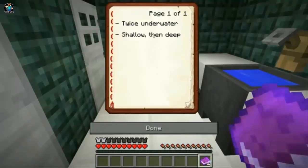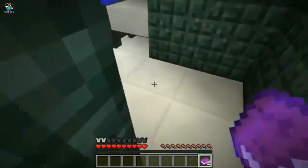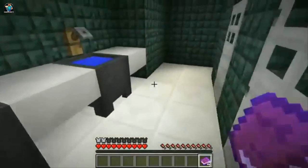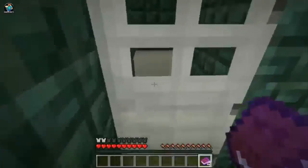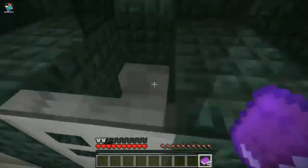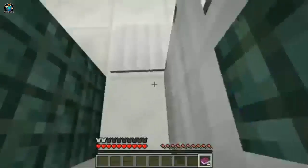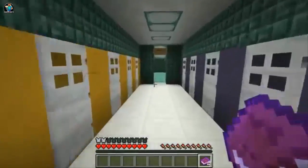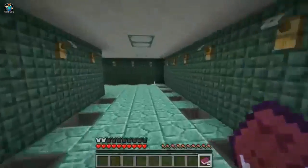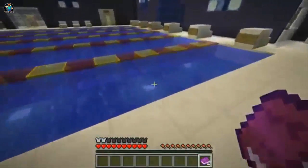You did overlook something — I found a book called Tips in here, in the bathroom. It says: twice underwater, shallow then deep. What does that mean? It's like a riddle. I'm really bad with riddles. Twice in the water — shallow, then deep. All right, I'm going back in the swimming pool. I might be able to jump over and press a button if there's something over there.